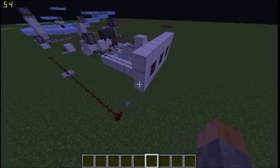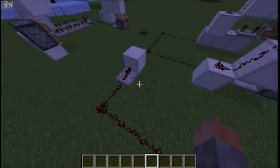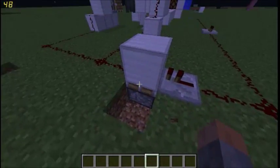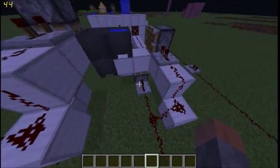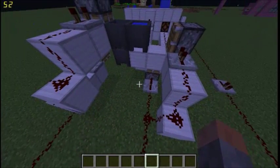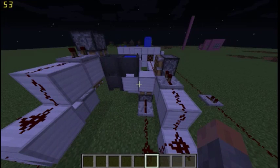This is all the redstone behind it and it's very compact. I'm quickly gonna show you how it works. Press the button, the signal goes all the way to here, into a one-tick pulser, then it will go into this piston feed tape.